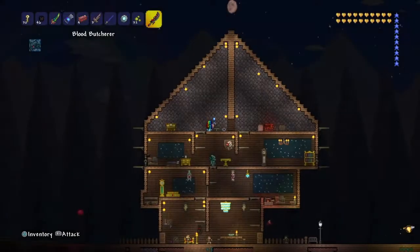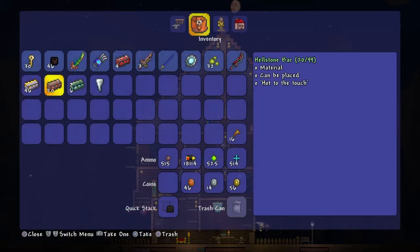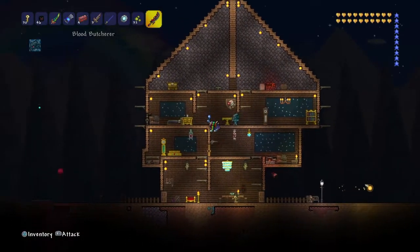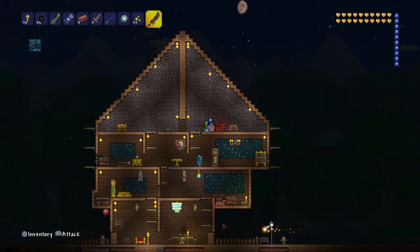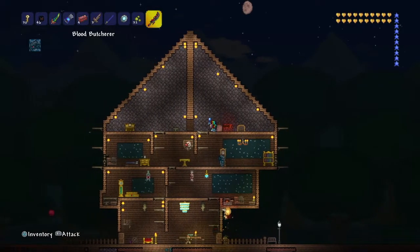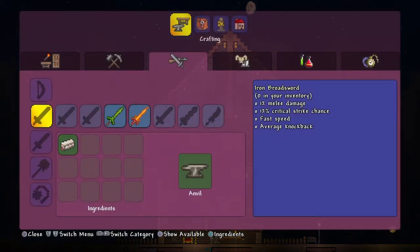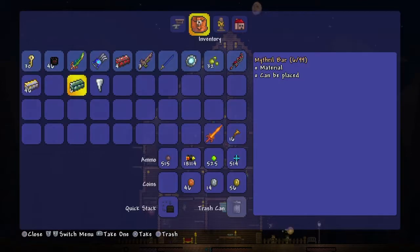Now that you have the Blood Butcher and the Muramasa, the next thing you need is hellstone. Go down to hell — make a hellivator — and mine your hellstone and some obsidian to make hellstone bars. Doing that, you'll be able to craft the Fiery Greatsword, which is 46 melee damage. It's a little slower but stronger.